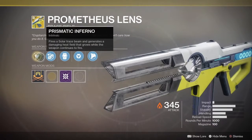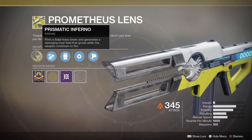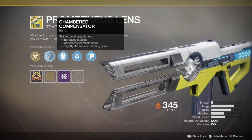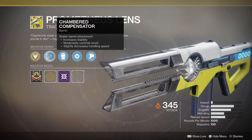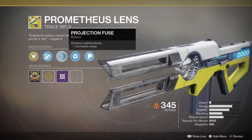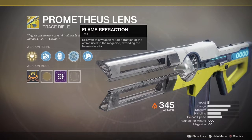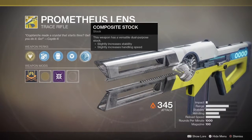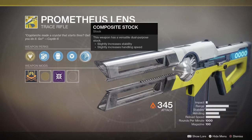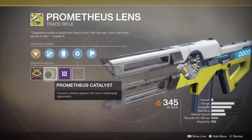Prometheus Lens fires a solar trace beam that generates a damaging heat field that grows while the weapon continues to fire. It has increased stability, moderately controls recoil, slightly decreases handling speed, and increases range. Kills with this weapon return a fraction of ammo used to the magazine, extending the beam's duration.